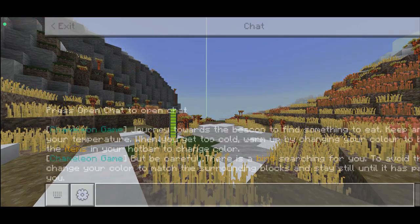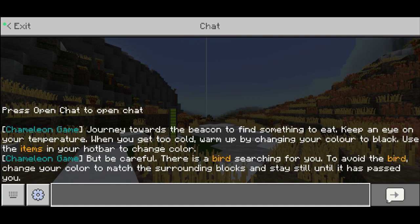This female has survived the night's freezing temperatures by allowing both her metabolism and her heart rate to drop significantly. Now in the morning she needs to eat, but it's so cold she can't move her legs. Chameleon game — journey towards the beacon to find something to eat. Keep an eye on your temperature. When you get too cold, warm up by changing your color to black. Use your items in your heart bar to change color, but be careful — there is a bird searching for you. To avoid the bird, change your color to match the surrounding blocks and stay still until it has passed you.